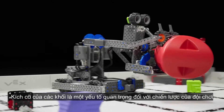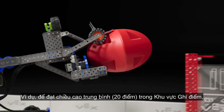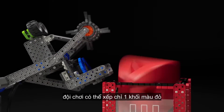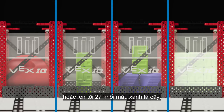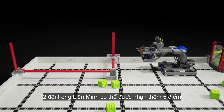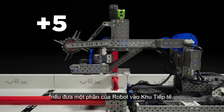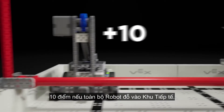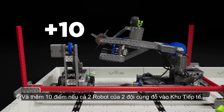The differently sized blocks play a key role in planning match strategy. For example, to reach fill level two, it can take anywhere from one red block to 27 green blocks. At the end of the match, robots can attempt to park in the supply zone: five points for each partially parked robot, 10 for each fully parked robot, and a 10-point bonus for double parking.